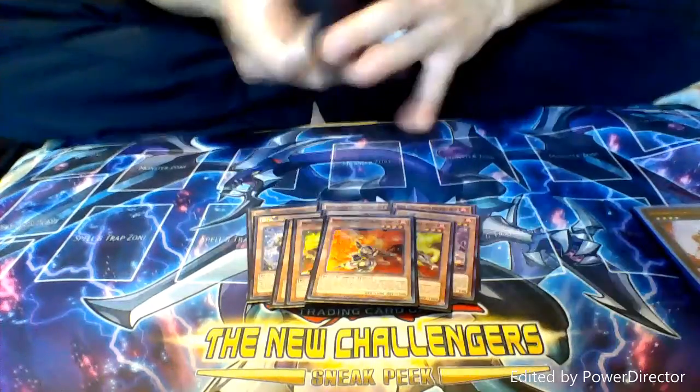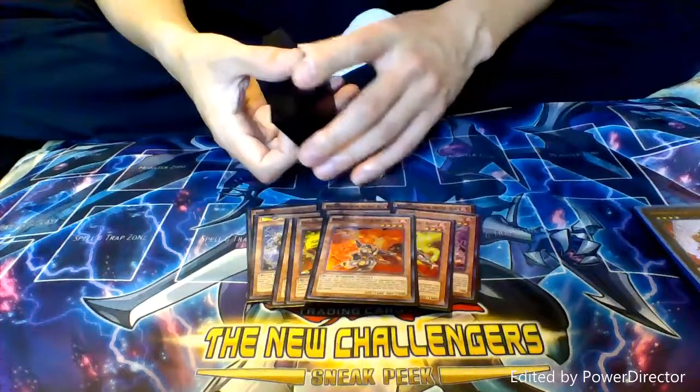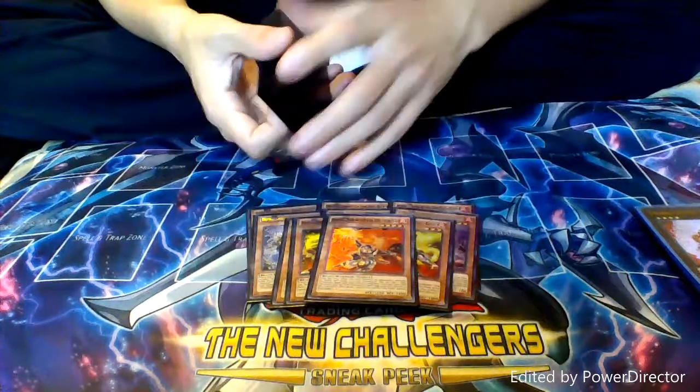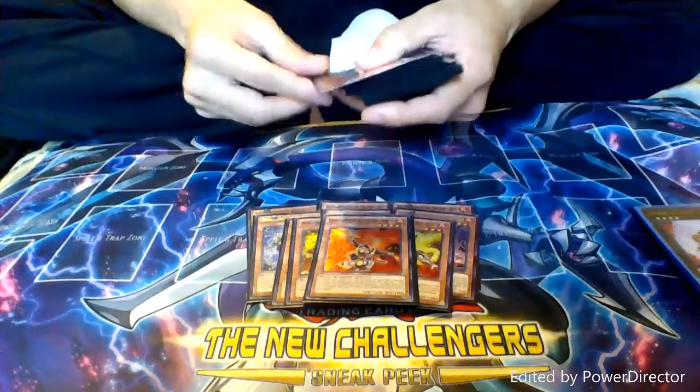We have one copy of Gorilla. Gorilla is also great for spot removal — send a Fire Formation spell or trap in order to blow up a back row card. Plus, whenever he destroys a monster, he gets to search for a Fire Formation spell. So he complements Bear very nicely.